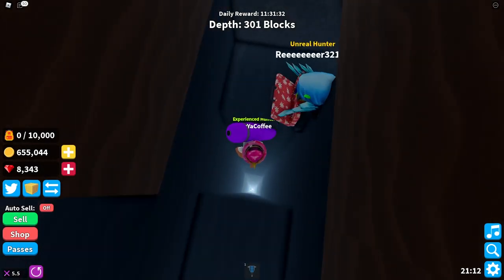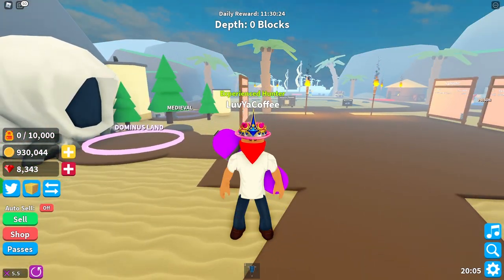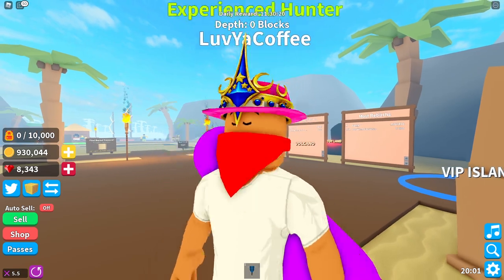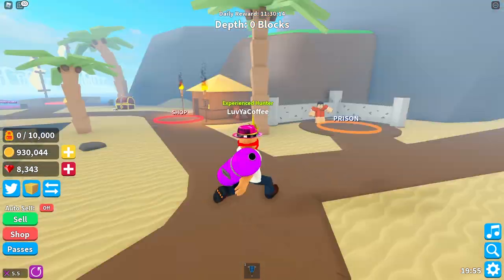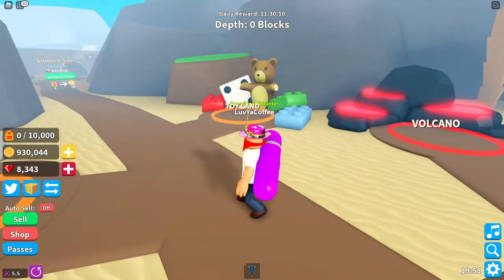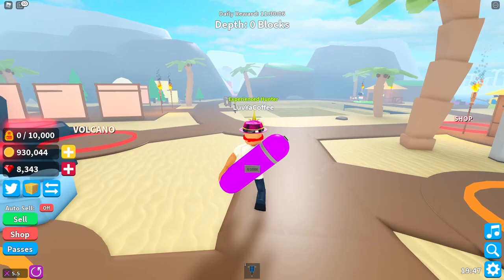Oh no, we fell down. All right guys, well we played it a little bit — we got a jackhammer, a little canister on our back, and some cosmetics on our head. This game is a good time waster — definitely a good time waster. There are different places you can go to like prison, toyland, volcano, and launch site.